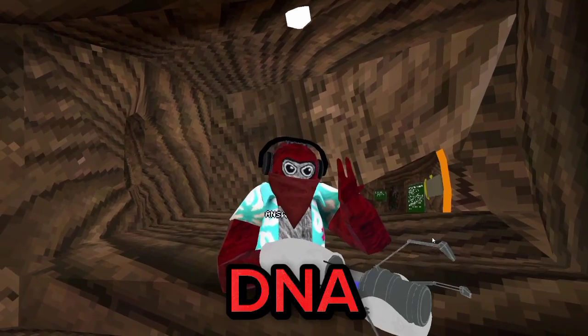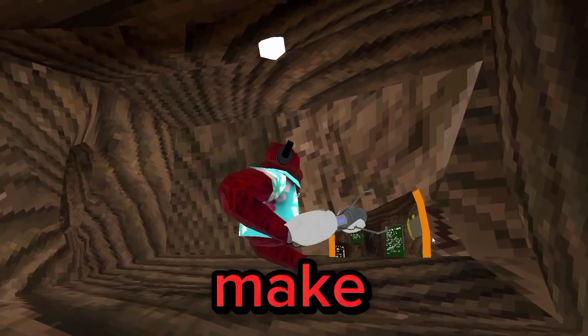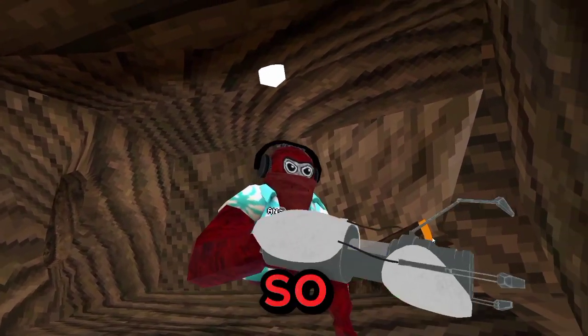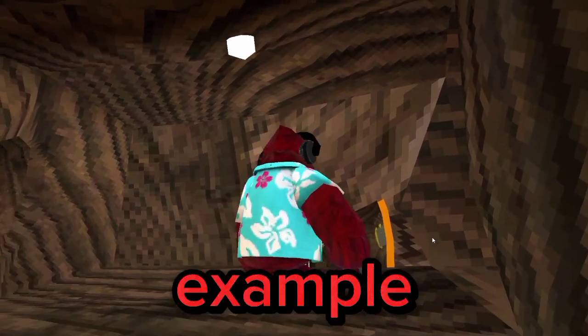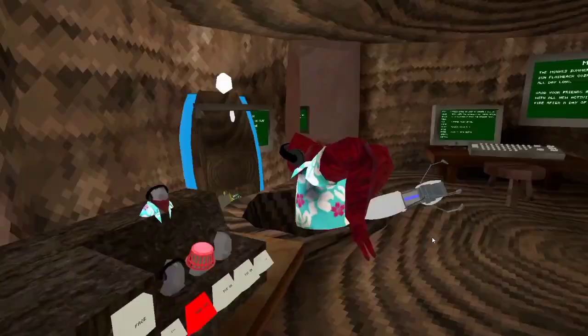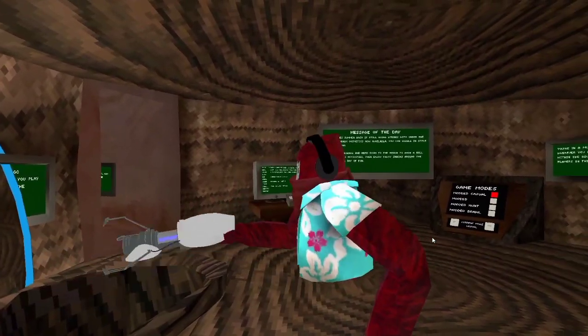By pushing D and A on your right controller, you can make these portal-like things. The orange one — you can just go through them. For example... And boom! I came to the blue portal.